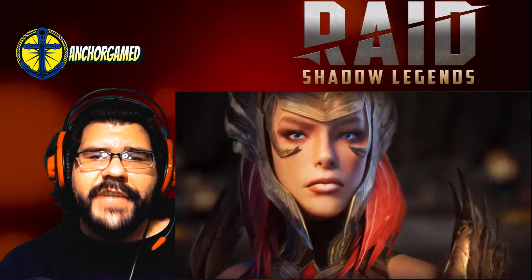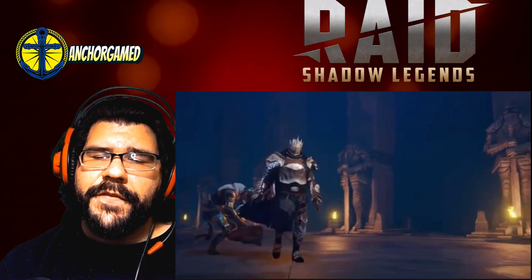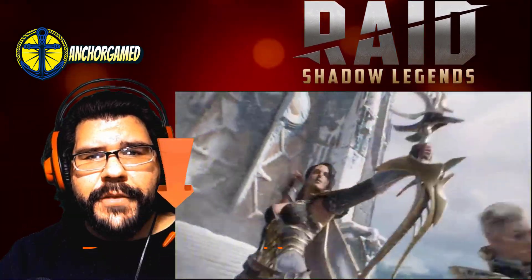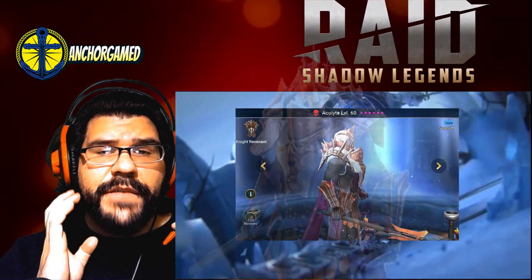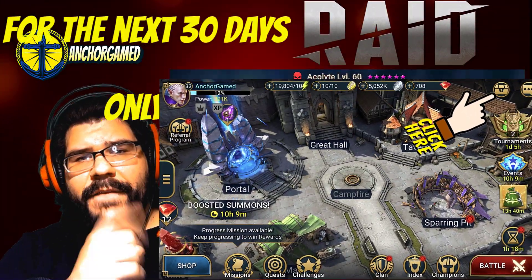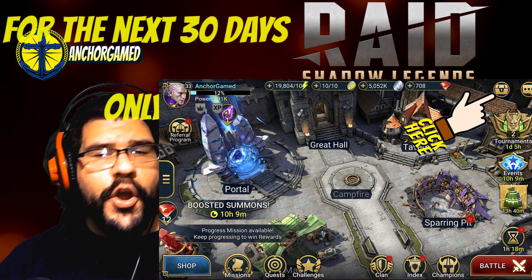This video is sponsored by Raid Shadow Legends. It is a free massive turn-based dark fantasy RPG. To try this game out, go to the video description and click on the special link. You'll receive 100,000 silver and one free champion, Accolade. All your treasure is available for the next 30 days for new players, and it's all waiting for you right over here.